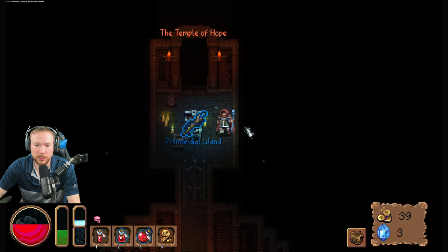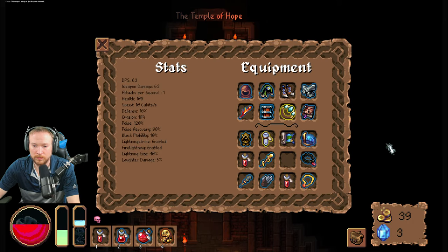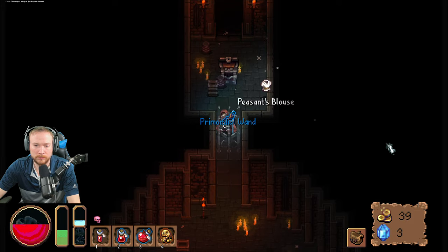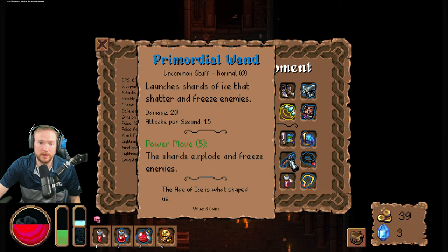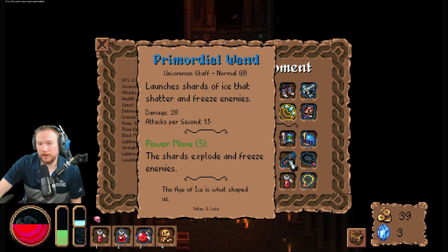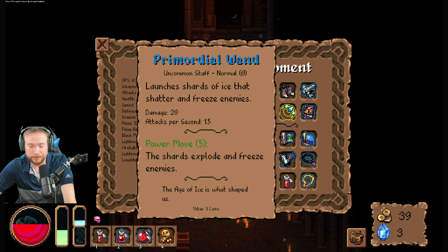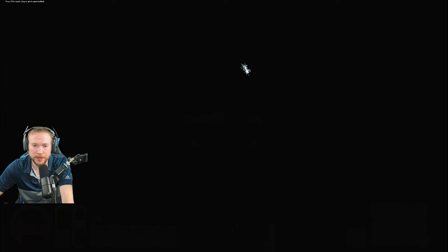Give me a basic chest after that. What is that? Primordial wand! Bing bong. Alright, so I get an ice build — yeah, you're good. Alright, the Temple of Hope should heal me.